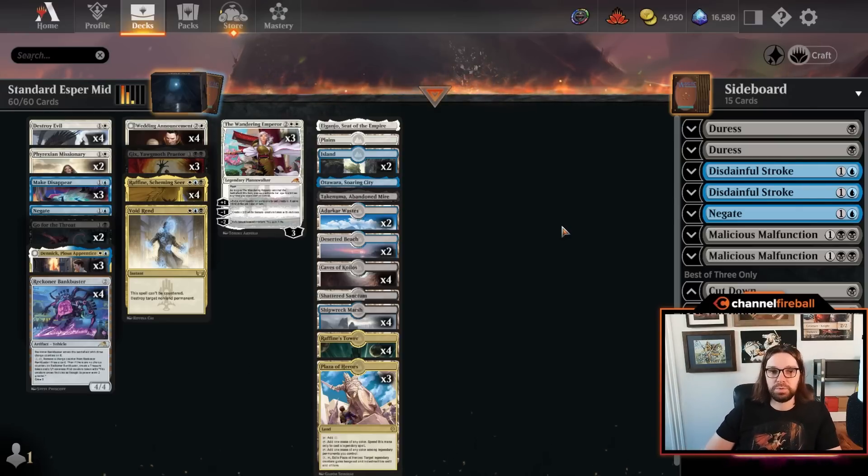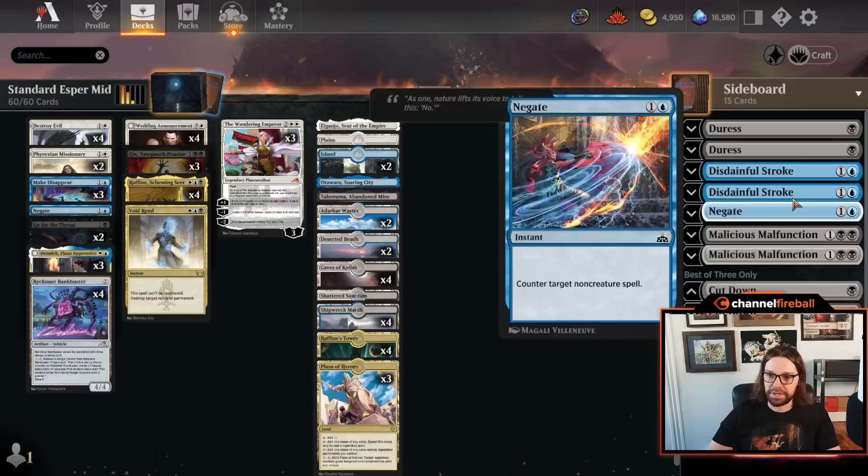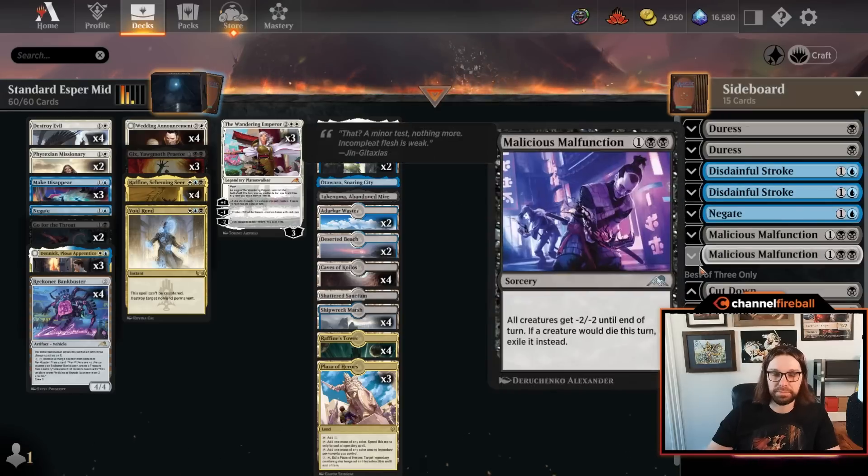I think Esper is one to keep an eye on. Once the dust settles on the new format and we reach more of an equilibrium, more players will choose Esper and it will continue to be a high win-rate archetype. I wouldn't count this one out — I'd expect it to possibly rise higher in the power rankings in coming weeks. For now, Esper is number eight, but still a totally fine choice if you liked it in the previous format.